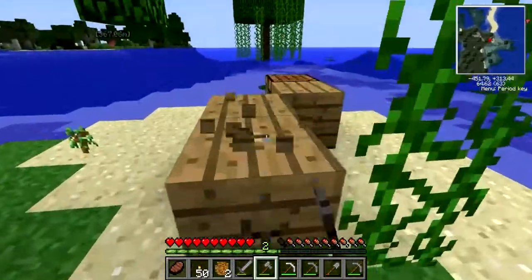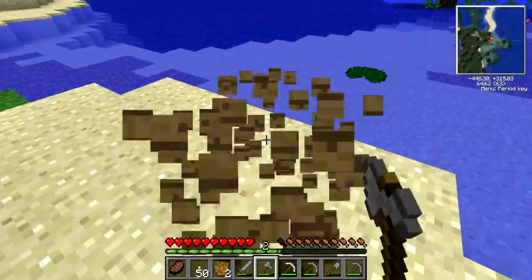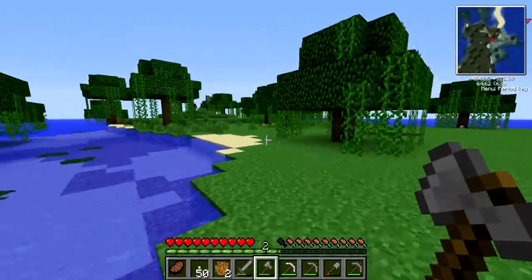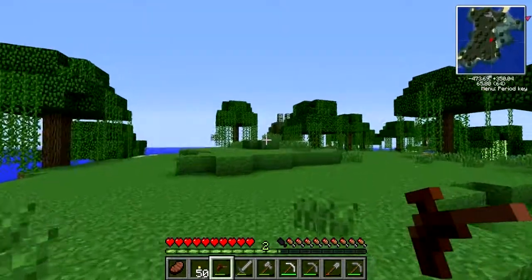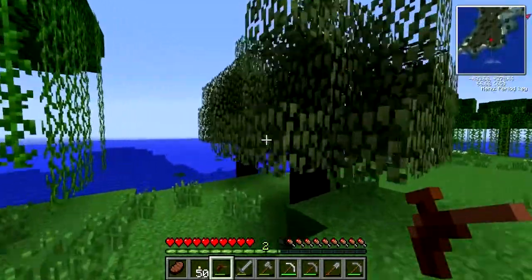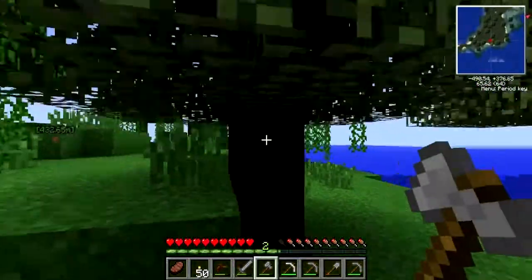Do you find any more trees? No, this is a really awesome island. Never mind, I did - I found two more trees. I'm not using the swamp color so it looks like a nice green for me. Okay, I'll break the wood now.